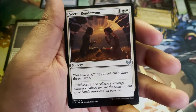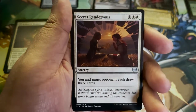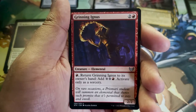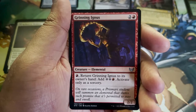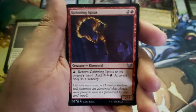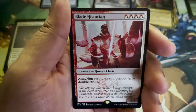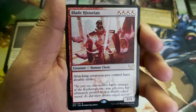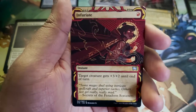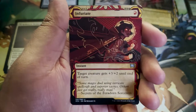Strixhaven's five colleges encourage natural rivalries among the students, but some bonds transcend all barriers. Grinning Ignis — on rare occasions, a Prismari student will summon an elemental that shows such promise it's permitted to stay and enroll. There's always a story going on with these cards, which is part of the hype. Blade Historian — that is a cool dude. Infuriate — I love the art for this. Yes, let's go!